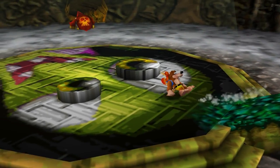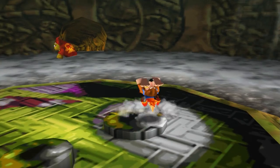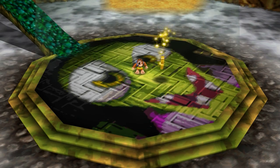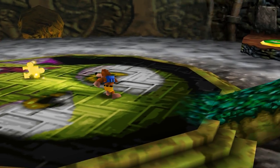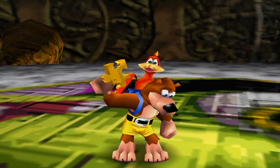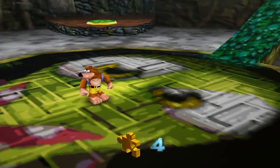Just down here, and simply enough, just pound it to the ground. Pound the other one into the ground, and then — hey, look! Jiggy! Which is four jiggies from the overworld, which is making some good progress, that's for sure.